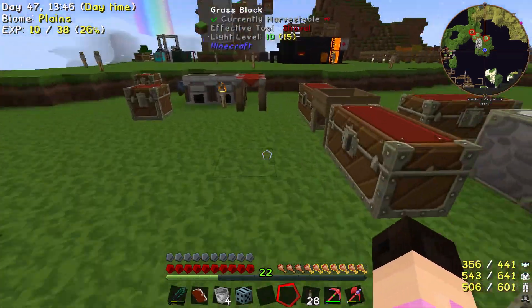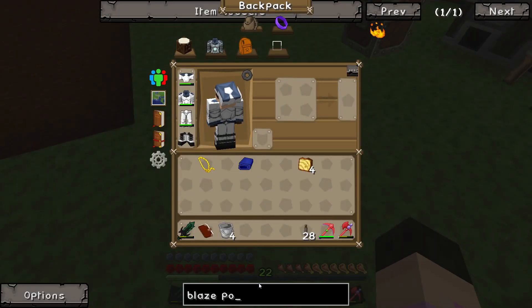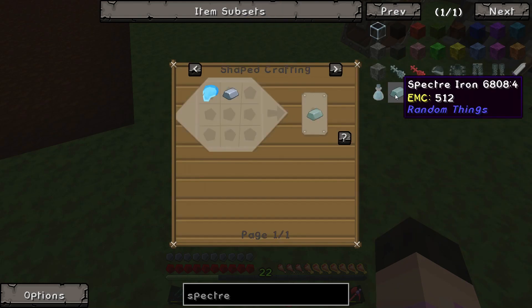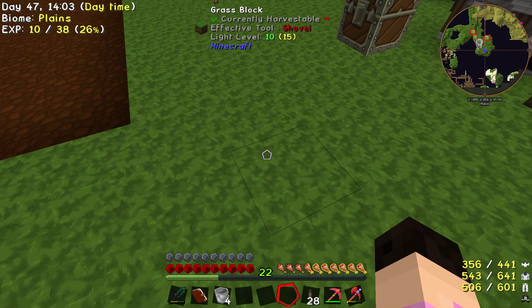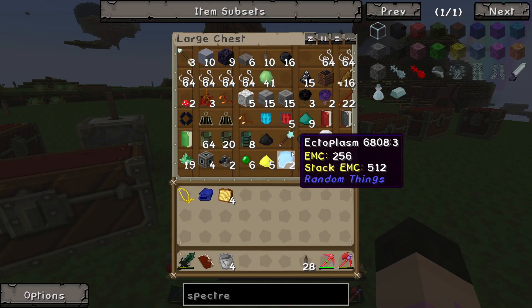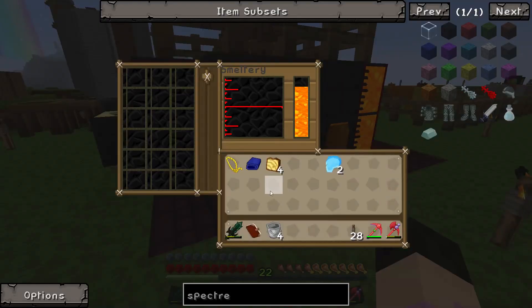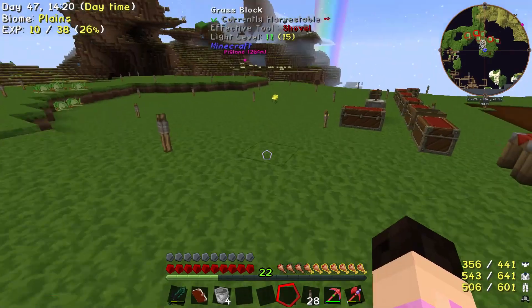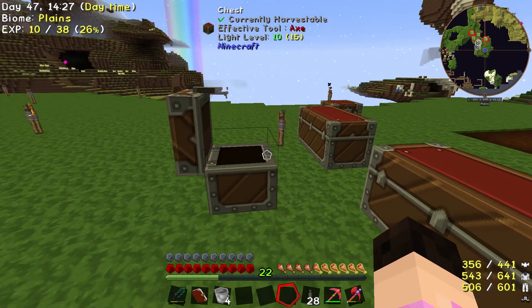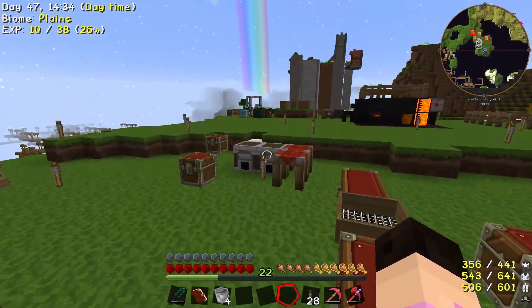I was going to make a spectre key, wasn't I. But I need spectre metal - how do you make spectre metal rather than hoping to get one? Oh, ectoplasm and iron - I can make that! I can actually make that. We have ectoplasm - I killed a spirit. There it is. I just need some iron now. I think I legit put it all in - cool.